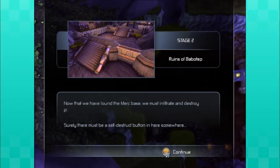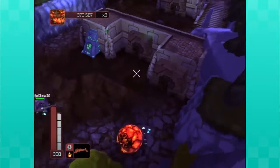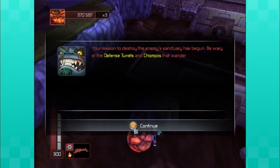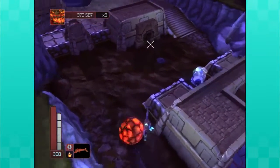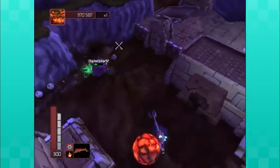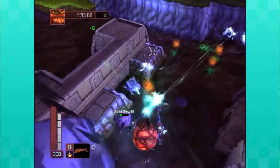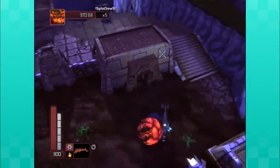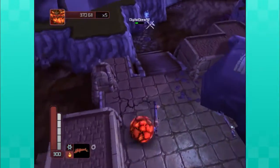Surely there must be a self-destruct button in here somewhere. I mean, that's a safe assumption, right? I have a self-destruct button in my house, so I can only assume — who would build any piece of architecture without putting in a built-in self-destruct button? A fool, that's who. You never know when your enemies might get the better of you and you might need to end your base.